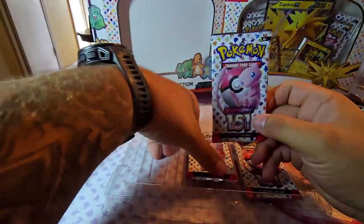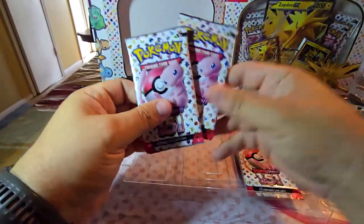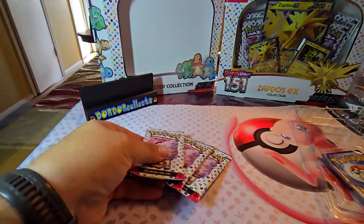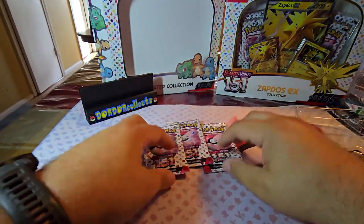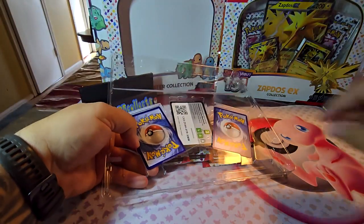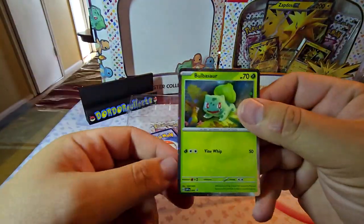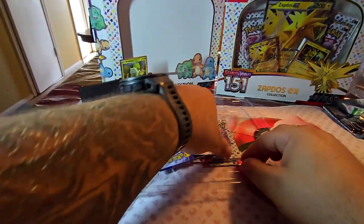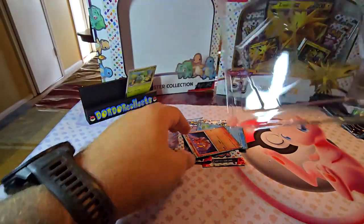Let's take these packs out — one, two, three packs. Not bad for 15 bucks, you get five dollar packs, that's pretty good. Take these out. So let's see here — you got your Bulbasaur, yeah that's a really cool holo, we'll put him back here. Charmander.